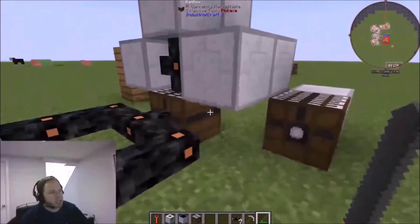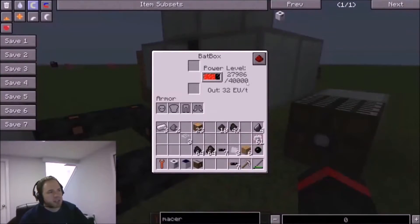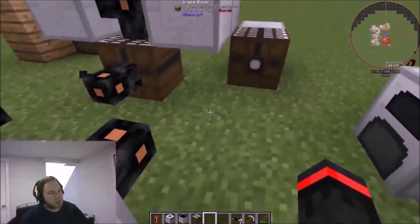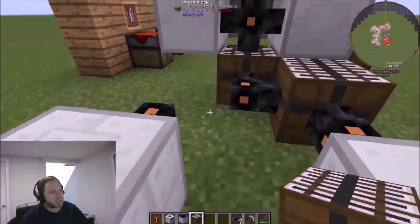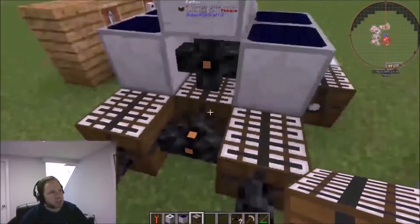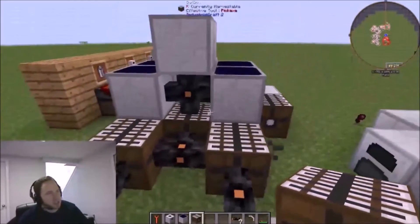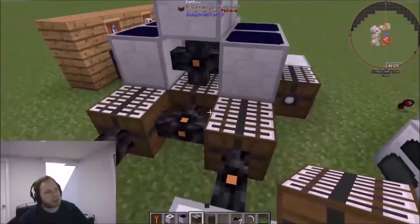The bat box only holds 40,000 EU, which sounds like a lot but if you're smelting and macerating with multiple machines you'll burn through it. What you can do is chain multiple bat boxes together — remember to keep the dot side pointing in the direction you're outputting power. The power flows out of the solar panels, charges the first bat box, then drains into additional bat boxes. Instead of 40,000 EU stored, you can have 80,000 or 120,000 EU of stored electricity.